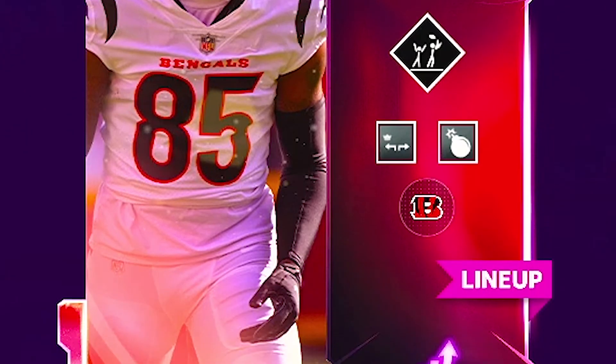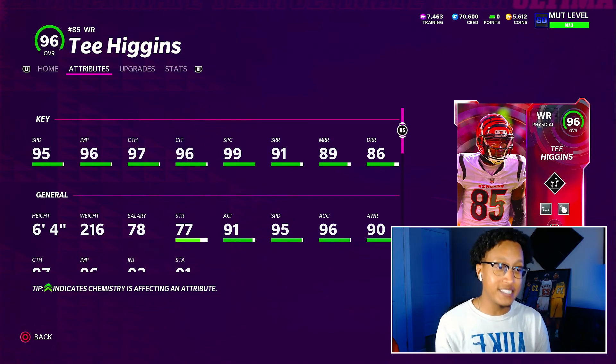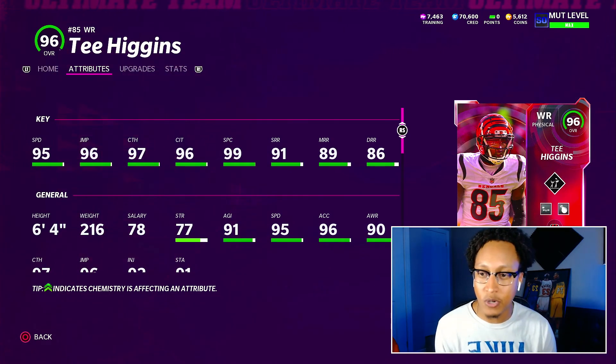Today we picked up an X-Factor. When you think of the Super Bowl and the Bengals, one or two players can have a major impact — especially since Jalen Ramsey is going to be locking up Ja'Marr Chase. If that's not a hint enough, we went ahead and picked up T. Higgins. We'll see if Ramsey actually locks down Chase, because that opens up the field for T. Higgins to go crazy.